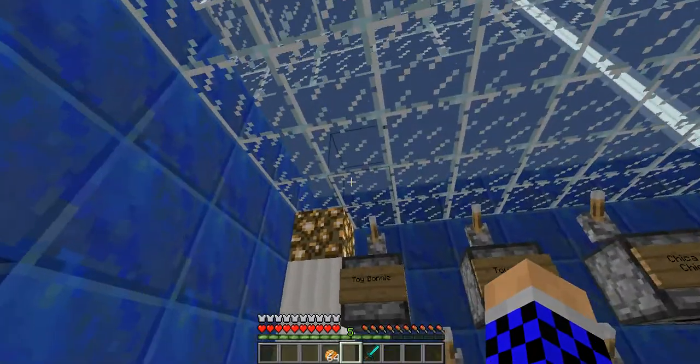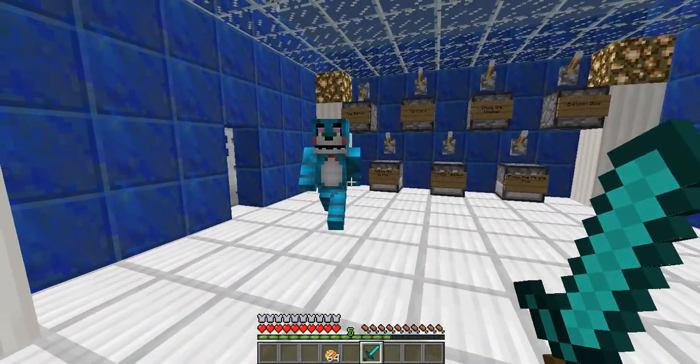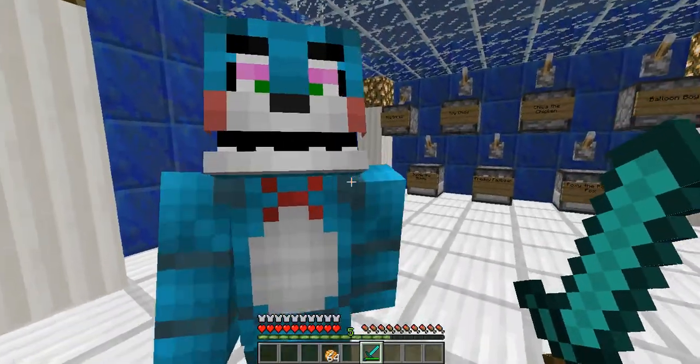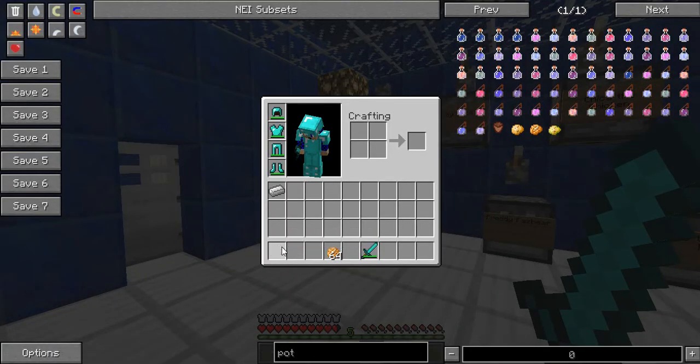Let's start off with Toy Bonnie. Oh my gosh, that's just so creepy. All these do about half a heart damage, except for Foxy the Pirate Fox, and they all drop an iron ingot.